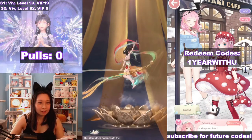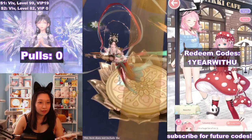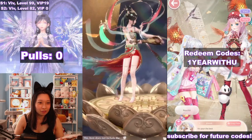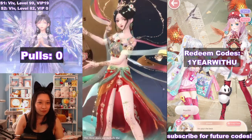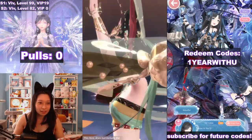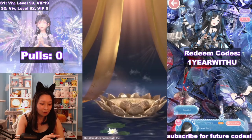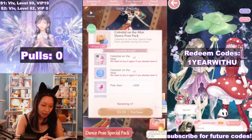Wait a minute — do I get this entire dance sequence, including the dance and the fly? I'm going to get the suit later and then we're going to find out if I get everything here. If I get this entire motion, that would be pretty epic. So yeah, let's buy that — that's going to be $9.99.